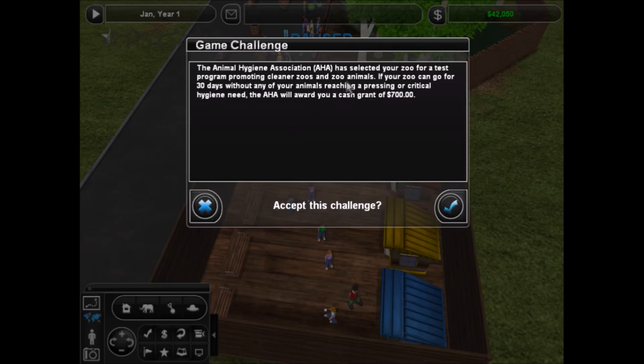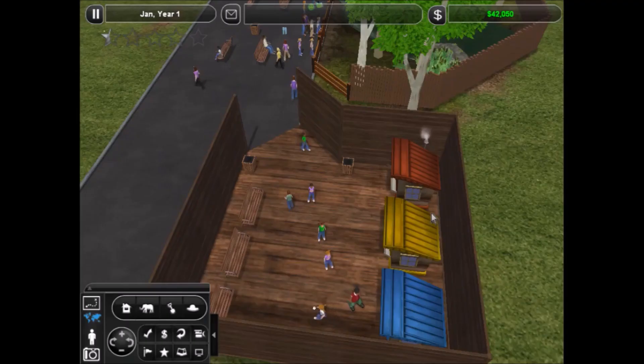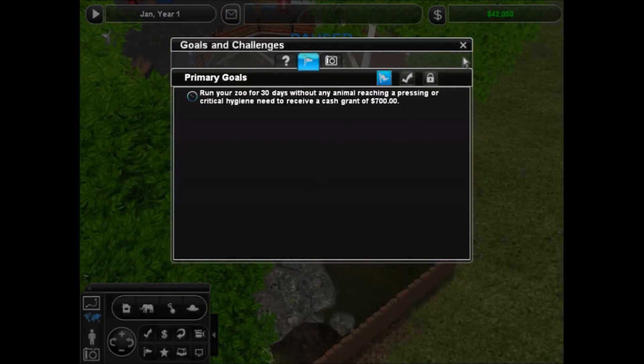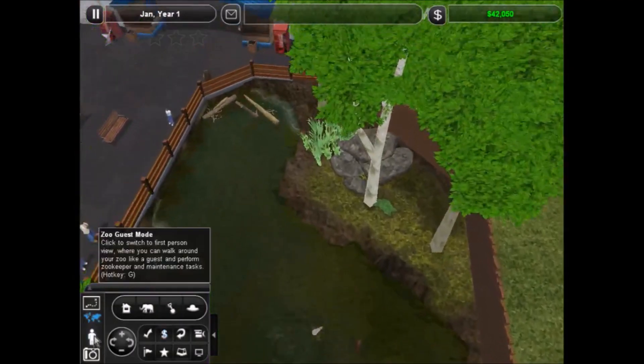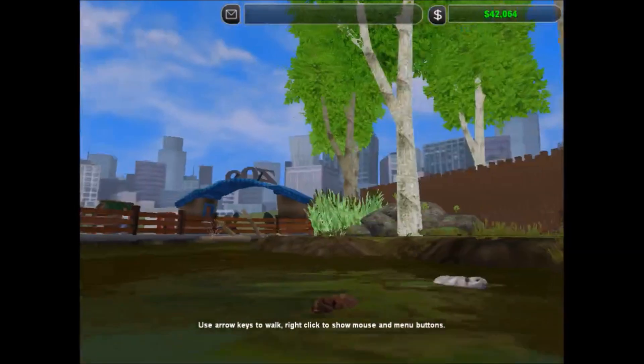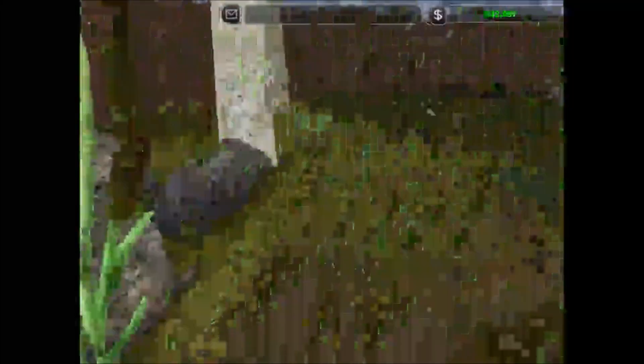Select a zoo for a test and clean your zoo - the zoo can go for 30 days without any animals reaching a critical state. We'll get $700. I think we can do that. Let's go in here right away and clean everything. Just to make sure - I don't see anything that needs to be cleaned. Oh, here we go. Looking good.